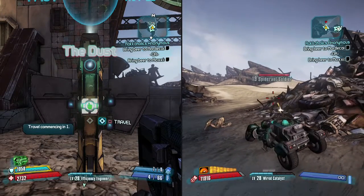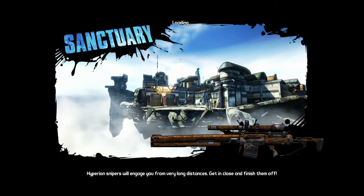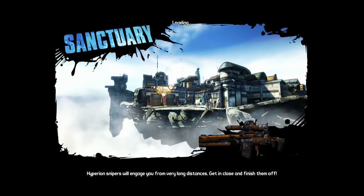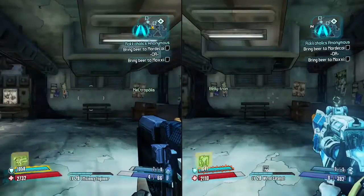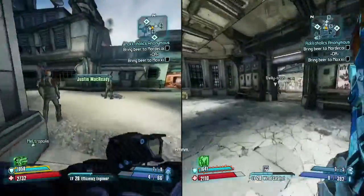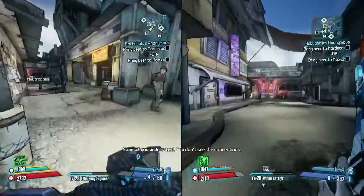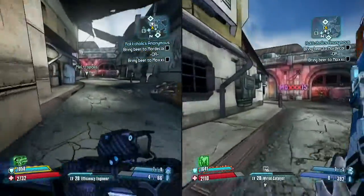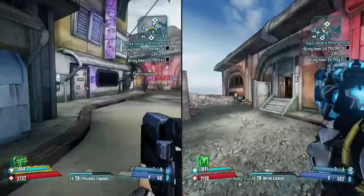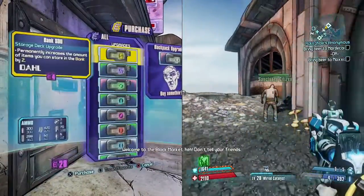I vote we turn it into Moxie — she'll probably give us some sort of gun that's sexually suggestive in some way. I wanted to see the rocket launcher stats, and I want to go to the black market. Maybe I'll gamble a bit while you're at the black market. Well, that's probably not going to take me too long — I only have 28.